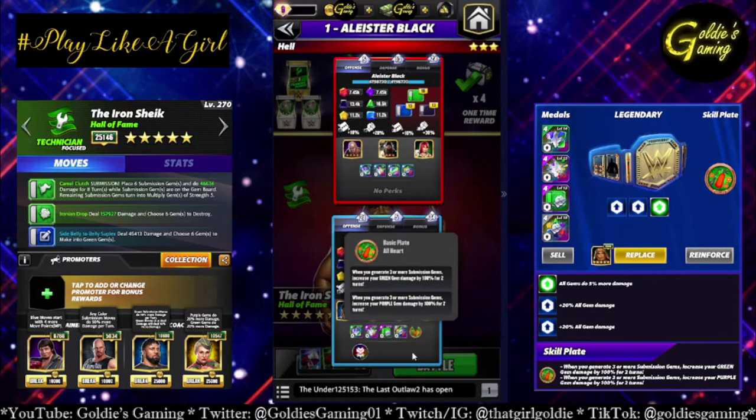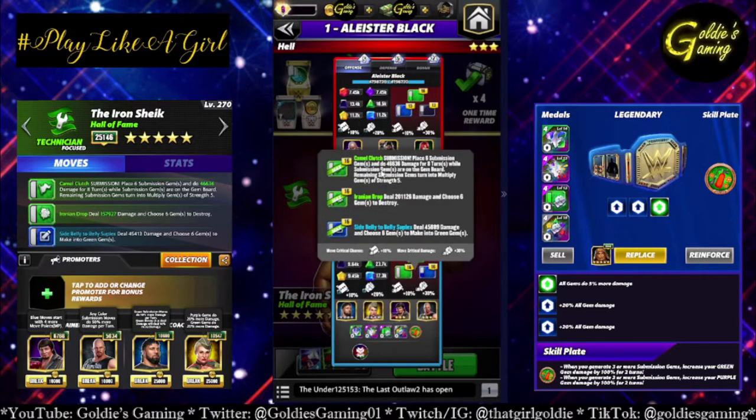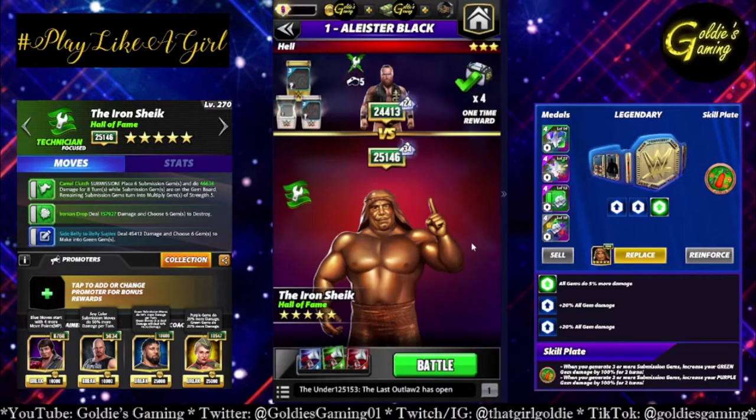For the belt, we're going full fury with a green move and green gem focus. My move metal is terrible, but I'm not worried about move damage with this build — I'm more worried about the gem damage. We're going to use an All Heart plate — so whenever you generate three or more submission gems, increase your green and purple gem damage by 100% for two turns. The thought process is: get to the sub, place the submission gems on green, and then use the Iranian Drop to destroy them and boost our green gem damage up the wazoo. Unfortunately we're going against a technician, but I have faith. Let's see how this one looks.